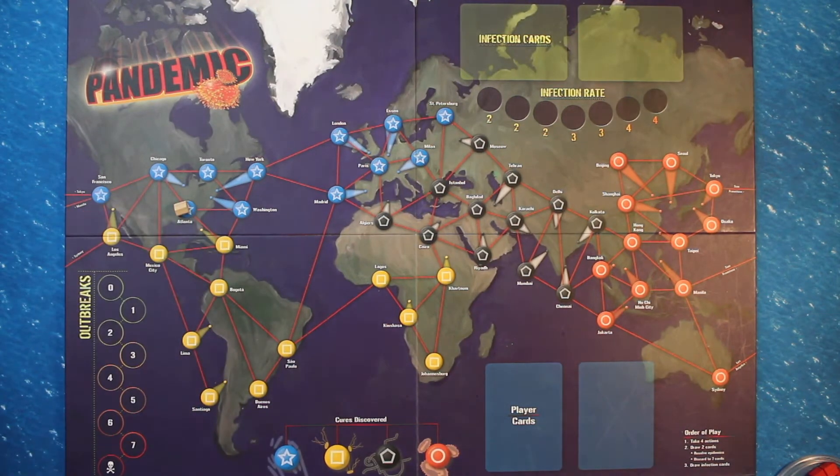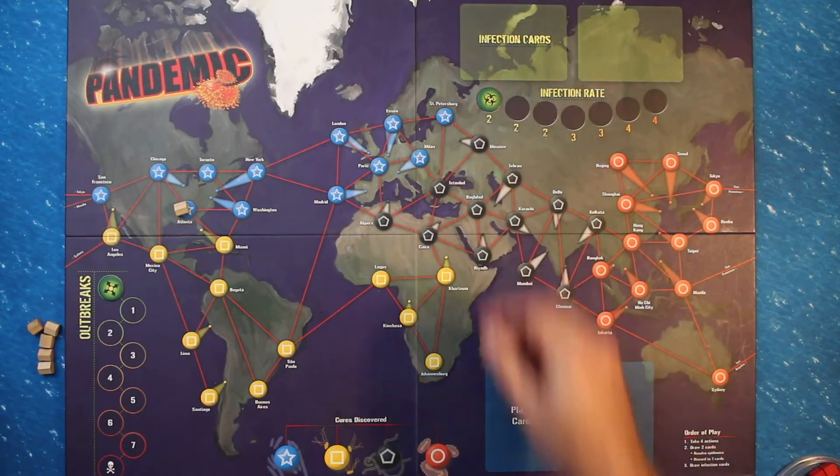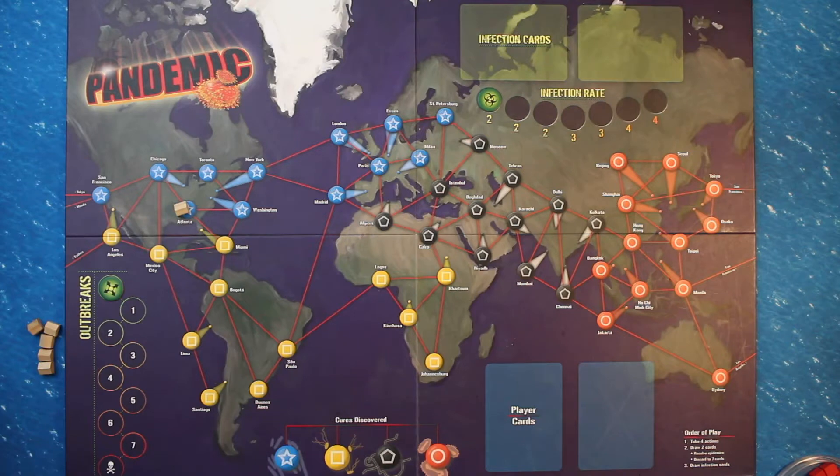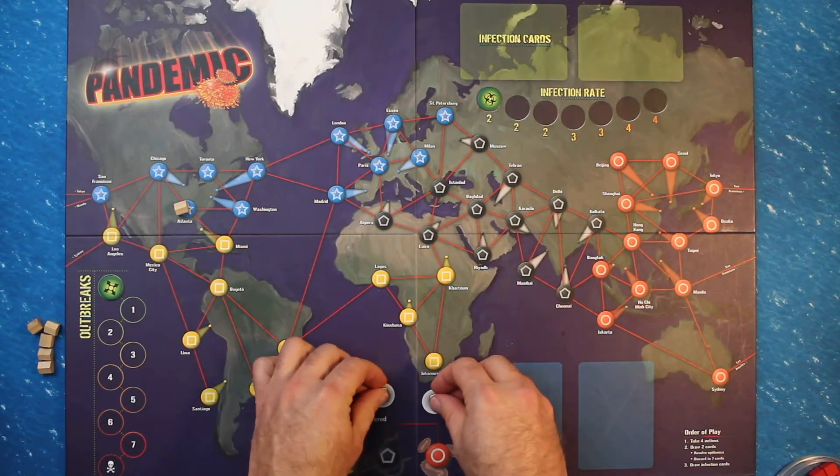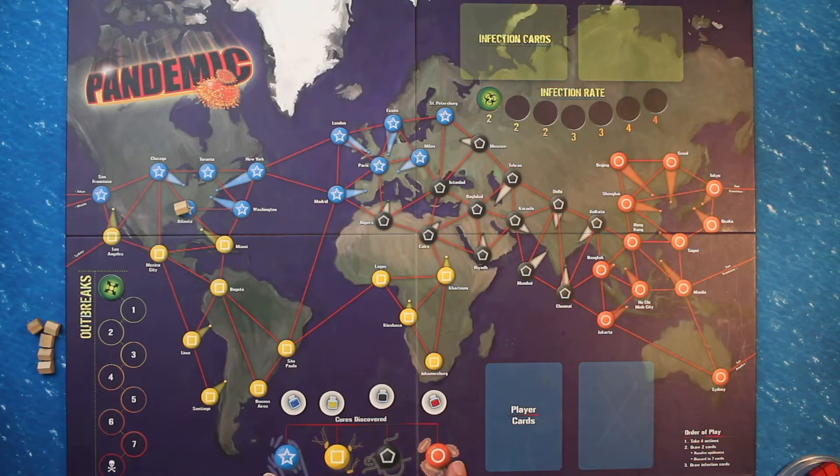Next, place one research station in Atlanta. Then place the remaining research stations on the side of the game board. Next, put the outbreak marker on the zero space of the outbreak track. Place the infection rate marker on the leftmost two space. And place the four cure tokens with the vial side face-up at the bottom of the game board near the cures discovered area.